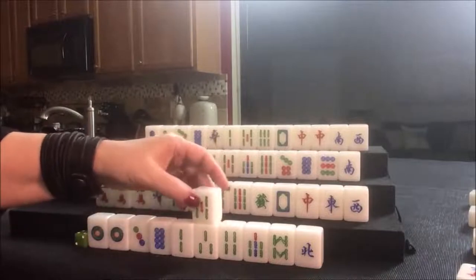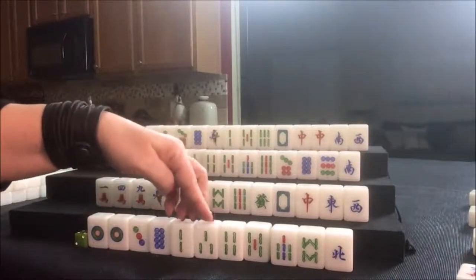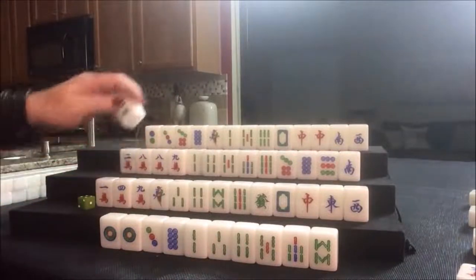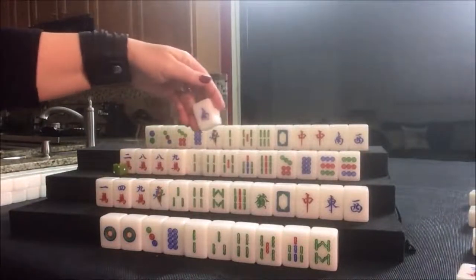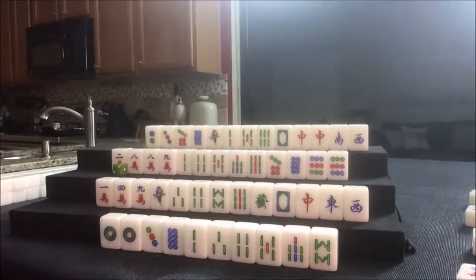Five bam — we have a one-two-three potential here and another potential chow. Let's get rid of the north. This eight is isolated; we could probably get rid of that and maybe even the one. We still need a pair in here too. North was discarded; nobody can take it. Drawing — four dot, we're going to discard that. Drawing — nine dot. If we're doing seven-eight-nine, let's get rid of the south. Maybe we can do no honors — winds and dragons is number 76, one fawn. South thrown; nobody can take it. Drawing — three dot.